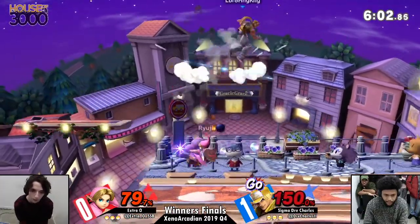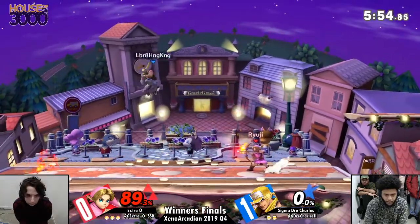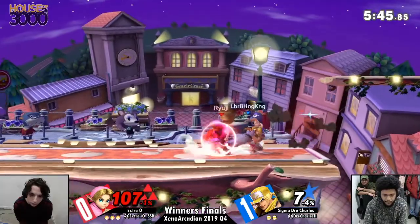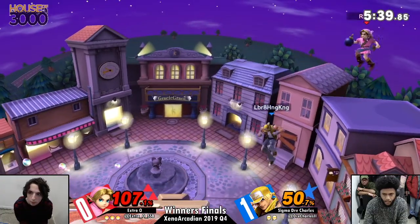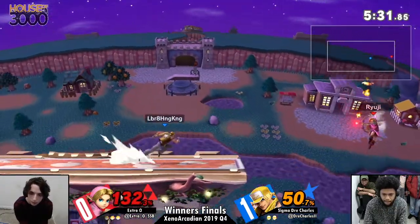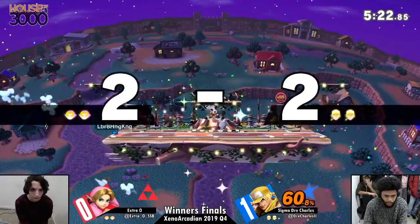Young Link's nair is a move that could break Extra O out of a lot of problems. That nair is so fast, it's safe on shield, it has almost no startup. The down air is going to take out stock — it is such a do-it-all move: it combos, it kills, it is easily one of Young Link's most potent aerials in his kit. Extra O is anticipating a mix-up out of jab jab power dunk — that's why he dropped the shield preemptively — but Jay Charles is staying one step ahead. Right now Extra O has a bomb, and the reason why that bomb does so many different things for him at once — if he committed to an up B after getting a neutral getup off ledge, that bomb could have exploded and let him reset neutral.